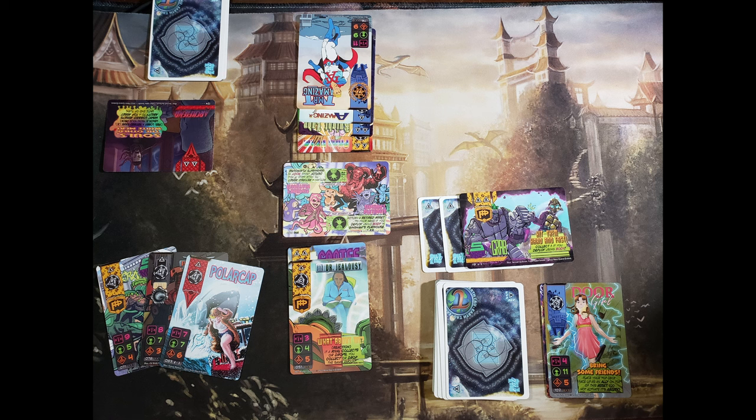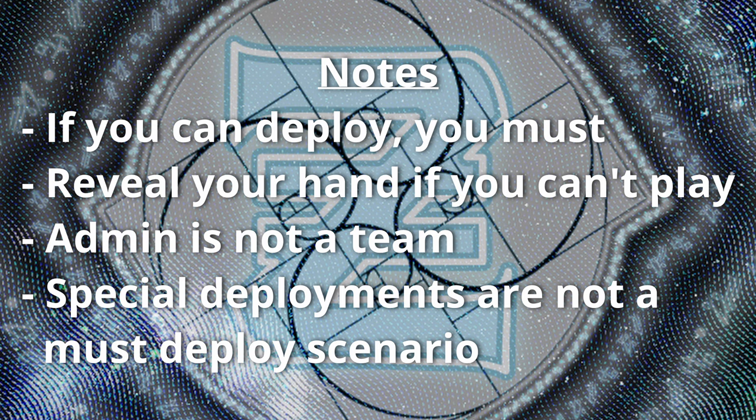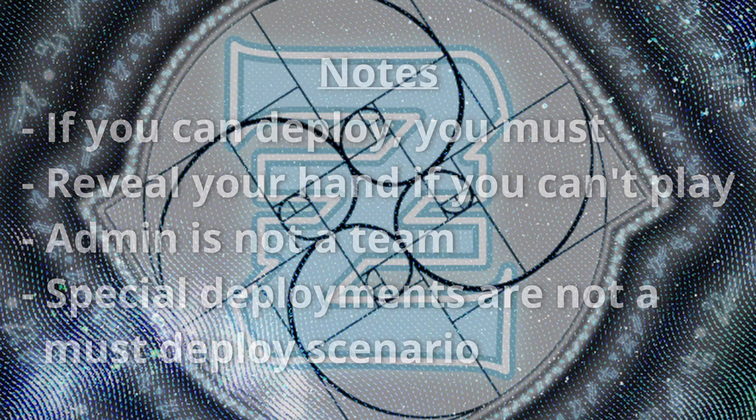Now we can score the locations based on their scoring priority. If you can deploy into a location then you must do so — if you can deploy, the game hasn't ended yet. If there is not a legal team to deploy into, you have to reveal your hand to your rivals to verify this. Admin does not count as a team. You can choose to deploy into admin if you would like the game to go on, but you do not have to — it is your choice.